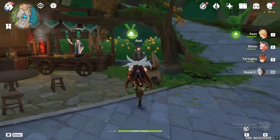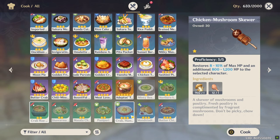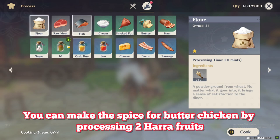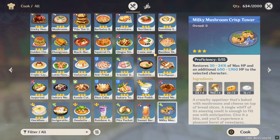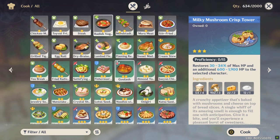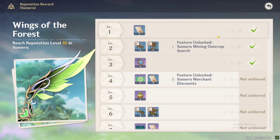Give them the Bell. Step three: make Butter Chicken if you have the recipe unlocked. If not, make Mora Meat. You can get the Butter Chicken recipe from level one Sumeru reputation rewards.